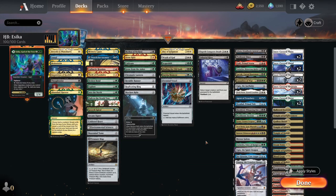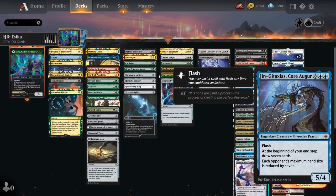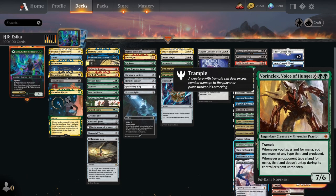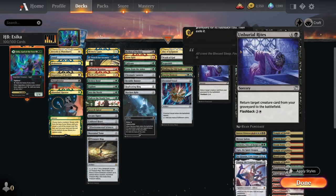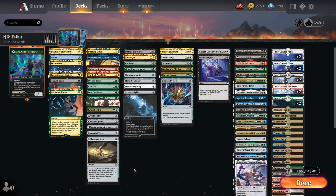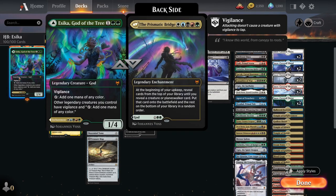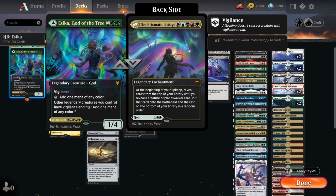We've got some big threats like Ulamog, Gyruda, and there's a bit of a Praetor theme, so we've got Vorinclex, Atraxa, and also the new Vorinclex to double the amount of counters we get on our planeswalkers. Essentially, if you can resolve Esika the game is going to definitely look to be in your favor.